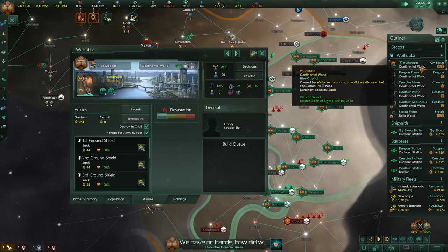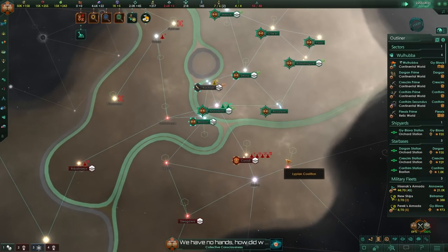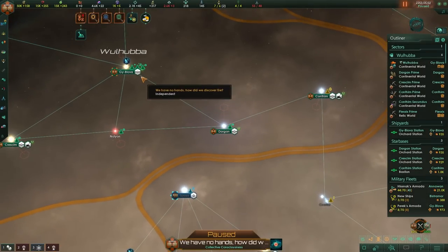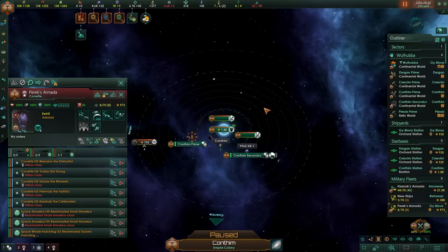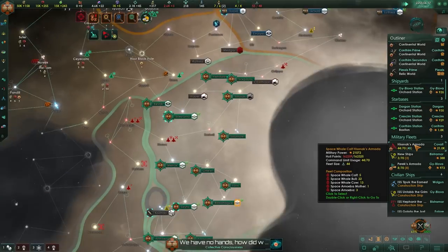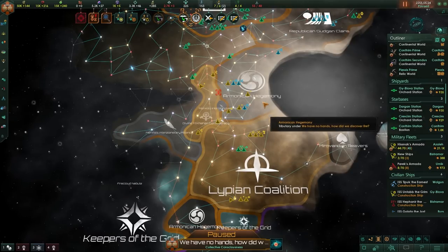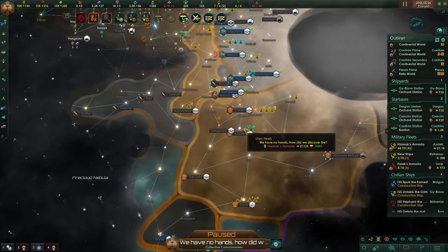Pops are moving about but that's perfectly fine — these guys are going to be integrated into my empire. Someone picked up some seeds and my fleet didn't react, but we tracked down a 700 fleet power group for the chase. We have no hands, yet somehow discovered fire. We managed to break up an entire federation. Good times, as it means we are growing.